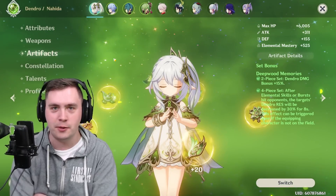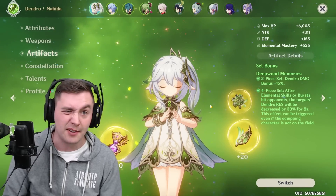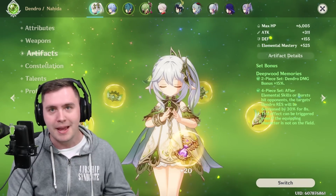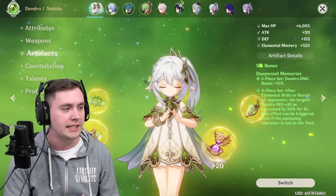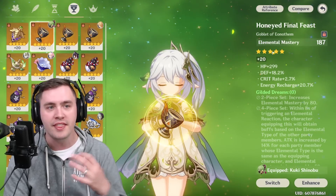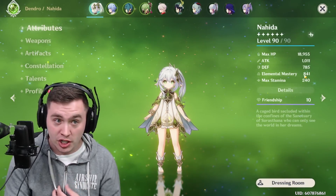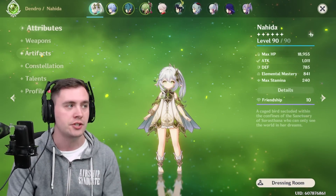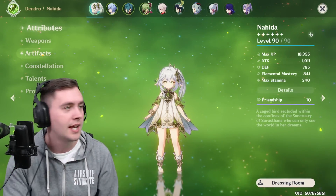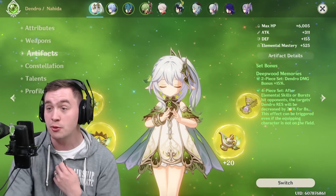I actually have the wrong set equipped. I have the Deepwood set because for a while I was using her with the Dendro Traveler and Tainari, messing around with that. But realistically, I would want to stack more EM, and that's a lot easier to do with the Gilded Dreams set. I have a bunch of it on Kuki right now, but this set is going to pump out a lot more Elemental Mastery. So if you were pairing Nahida with another Dendro unit, you could use the Deepwood set to get some Dendro damage and shred Dendro resistances.